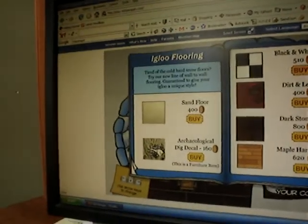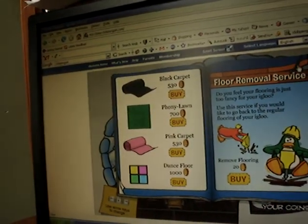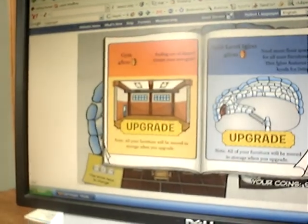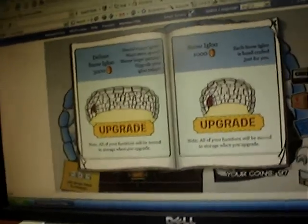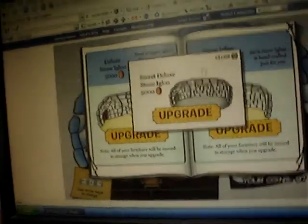Now onto the igloo upgrades. If you click the pig thing, you'll get a secret stone igloo. If you click the door, the deluxe igloo option, it will give you a secret deluxe stone igloo.